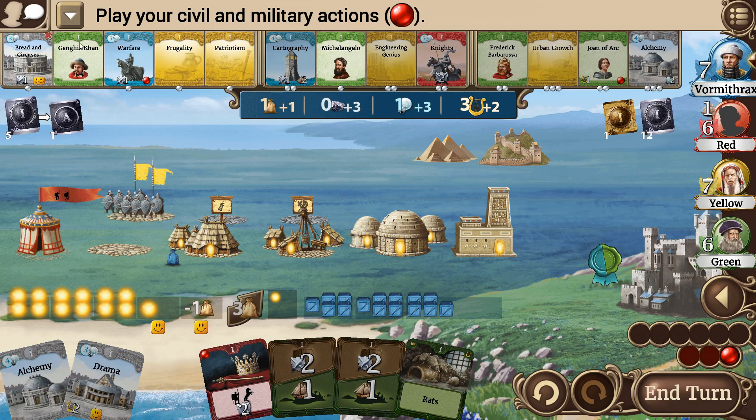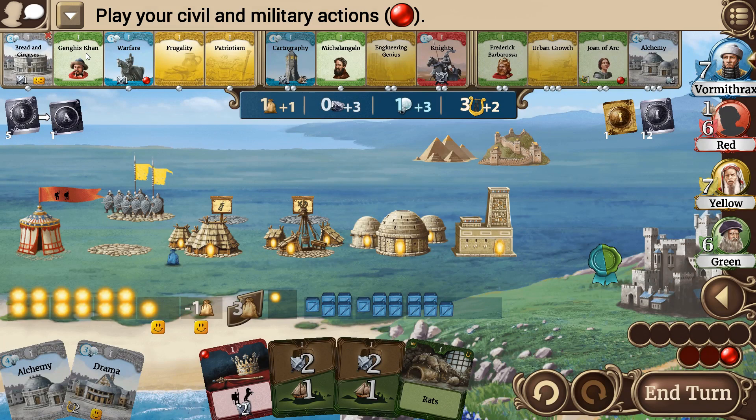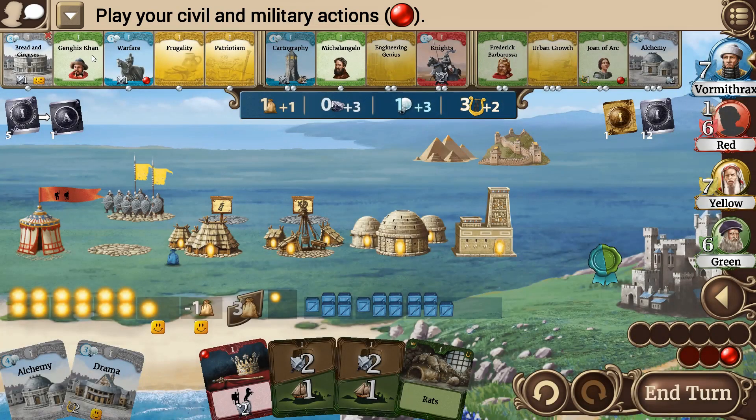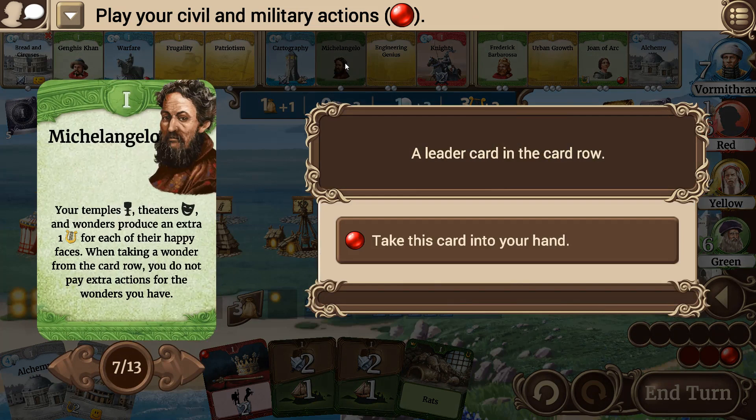I don't want to switch to an Age One leader. Genghis I like because you can use infantry for cavalry, plus you get three culture if you're one of the two strongest. I can actually get him for free because it's removing the one-point cost. I could switch to Genghis without any cost. Or I could grab Michelangelo — Temples, Cedars, and Wonders produce an extra happiness for each of their happy faces.